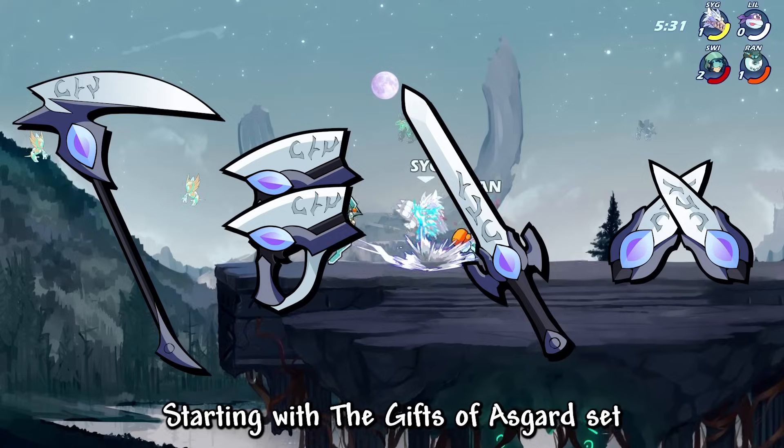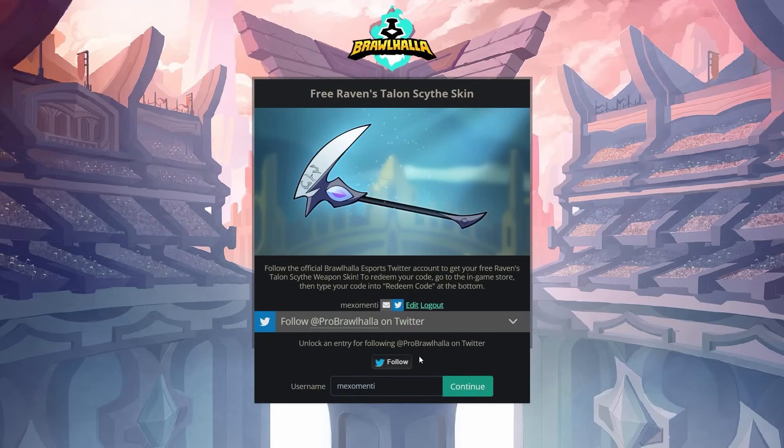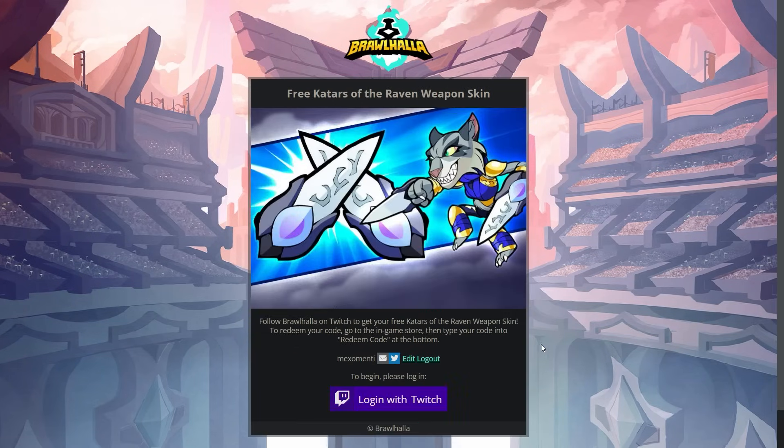Starting with the Gifts of Asgard set, you can obtain these for free using the first links in the description. Simply complete each task and claim your codes. It takes less than 5 minutes and you get 4 weapons for free.